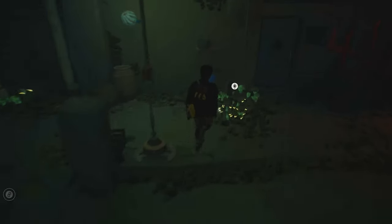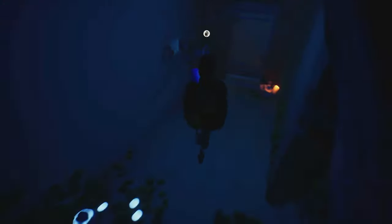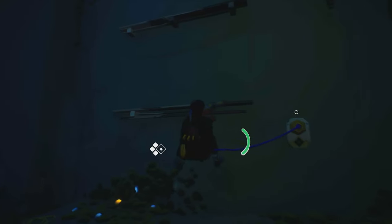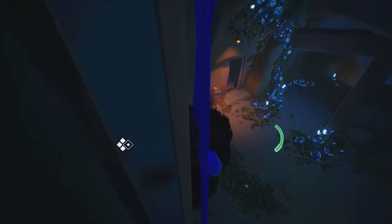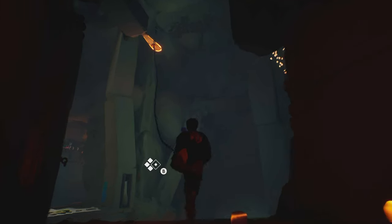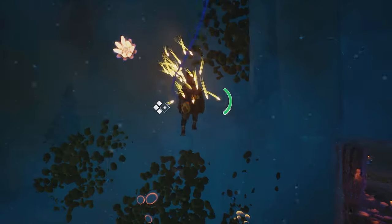Turn around, cross the bridge back, attach the rope, swing, and jump. Follow the tunnel, make a left, and then right trigger, left trigger, and left thumbstick right to open the door. Right, climb, and find letter 39. Go back down, through the door that you just opened. Attach the rope, turn around, jump and grip, call the sparks, and jump.